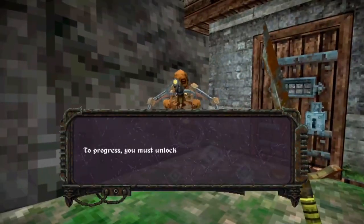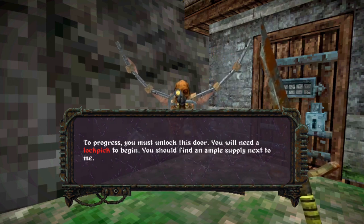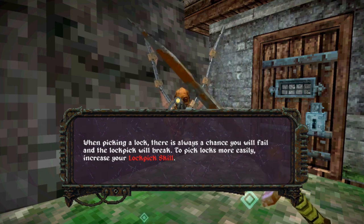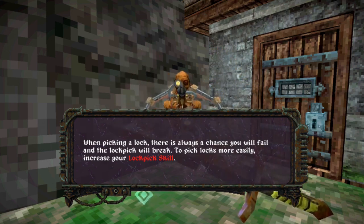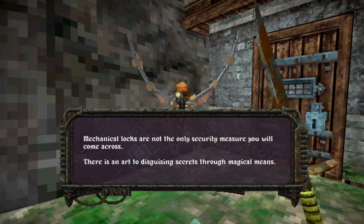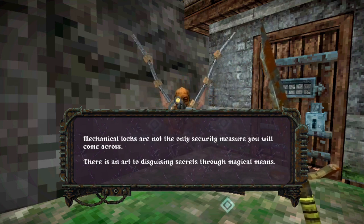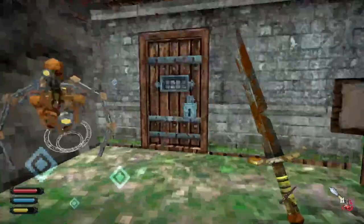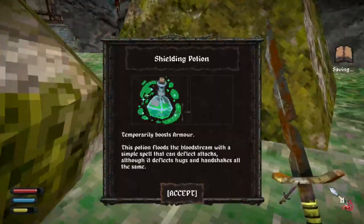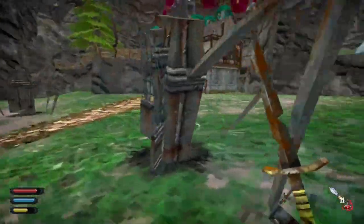I believe this is the lockpicking section. The NPC says: 'To progress, you must unlock this door. You will need a lockpick to begin — you should find an ample supply next to me. When picking a lock, there's always a chance you will fail and the lockpick will break. To pick locks more easily, increase your lockpicking skill.' Where are the lockpicks? He said there'd be ones next to him. Oh, there's a shielding potion. I don't think I have any lockpicks, buddy.